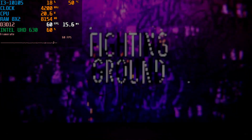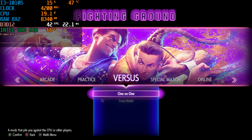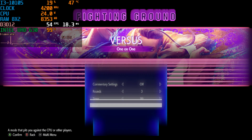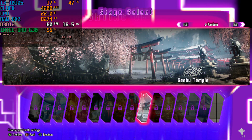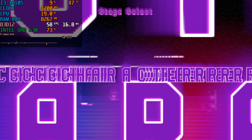Today I'm running this on my Intel Core i3-10105 with the Intel UHD 630 integrated graphics. I'm running with 16GB of DDR4 RAM in dual channel memory, and we're gonna start easy first.